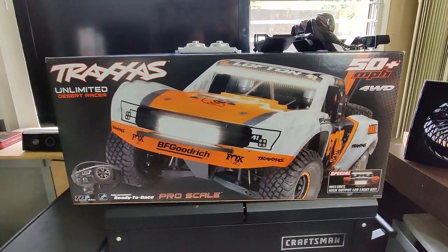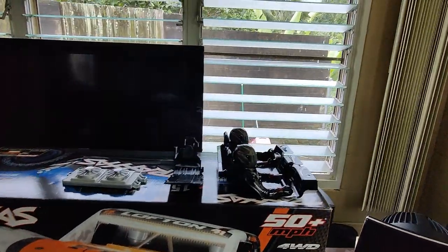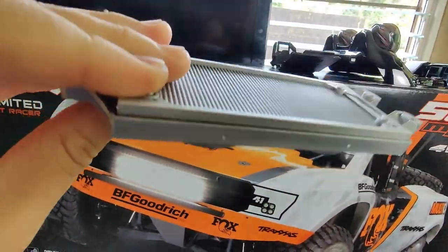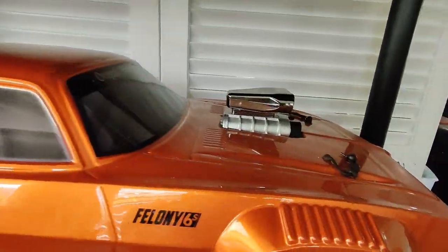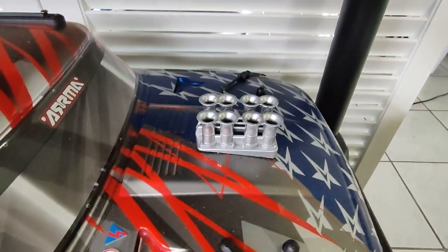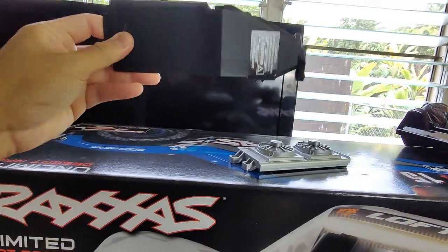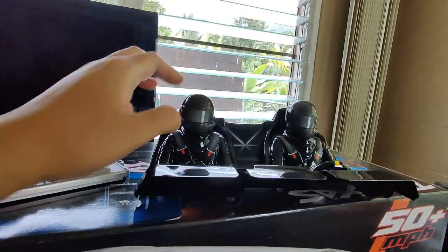Luckily they did have this at my local hobby shop. I picked it up and I'm currently working on it. As you can see I got parts strewed all over. This radiator fan I painted the same metallic silver as my Arma engine - I painted my Arma engine this silver metallic, also on my Infraction. These velocity stacks came with the Felony, so it's that silver. I got some other parts - basically the battery cover and the interior piece here.